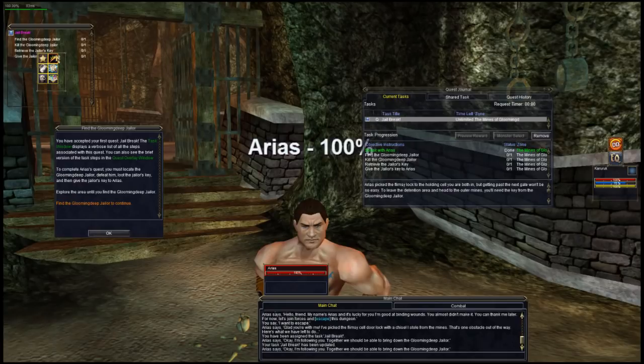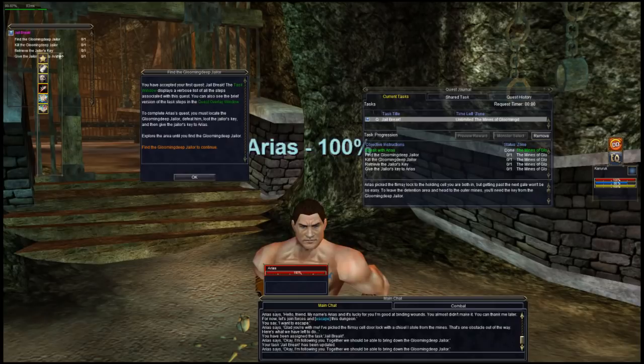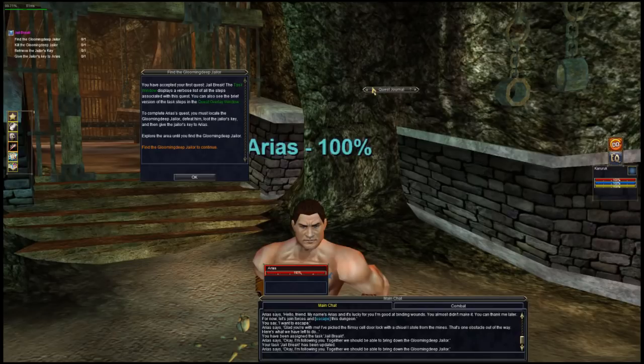Before we do that, let's take a quick peek around. You can click and drag windows wherever you want — just like most Windows applications. I call this the 'I'm too lazy to open my task window' window. It gives you what you need to do super quickly, because if you have a dozen or so quests it can get kind of messy. I almost always have this up on all my characters so I have an idea of what to do.